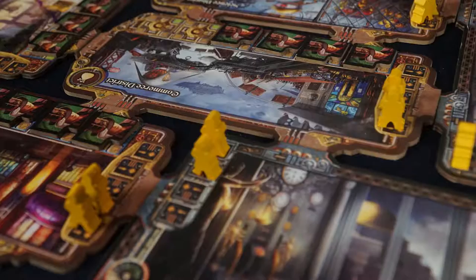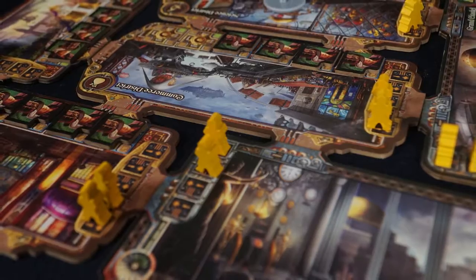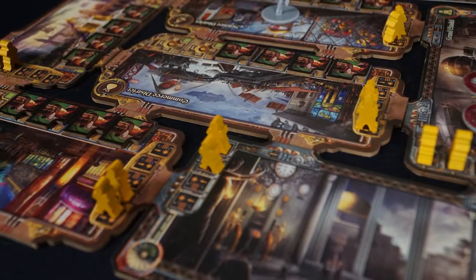To start, you're going to create the city by taking the major and minor districts and connecting them all. The main rule is they have to connect via the little location spots, and if you could ever remove a portion and it creates two separate cities, that would be an illegal placement. Everything has to connect because you need to move your characters around.